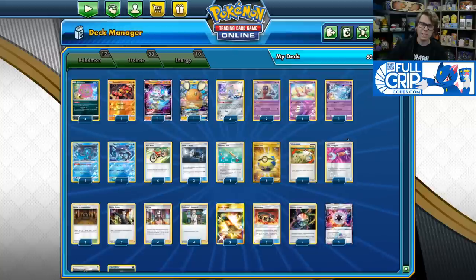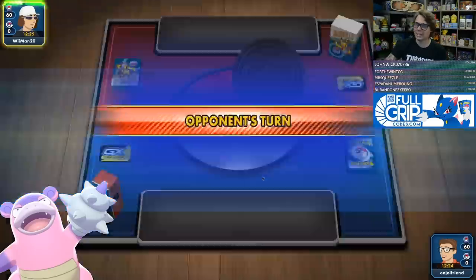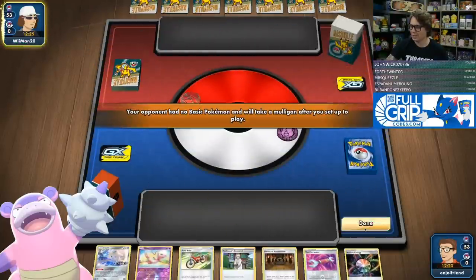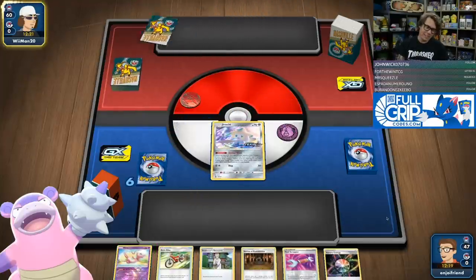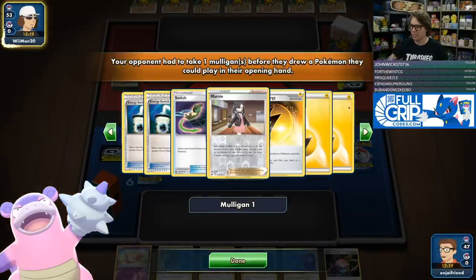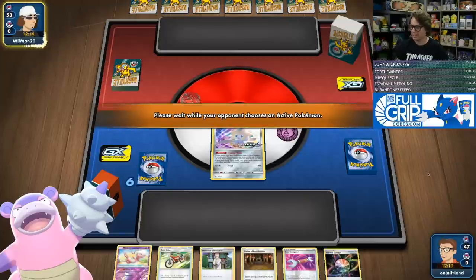Enjoy the gameplay and let me know what you think of this busted deck in the comments below. Like I said, I really don't mind going second with this deck — in some situations it feels optimal, even against decks like Dragapult, getting to launch the first attack. Let's get into a game against Pikarom here. Pikarom seems like a pretty decent matchup — one of the strong ones. We've got Mew to stop Tag Bolt and Shrine of Punishment.